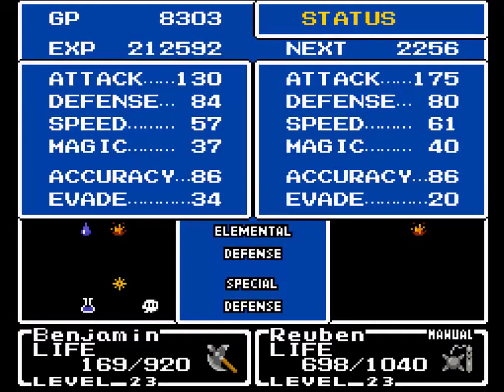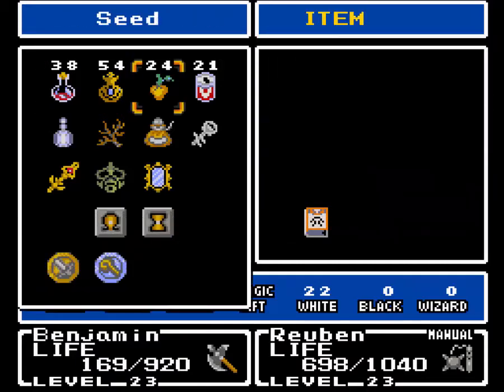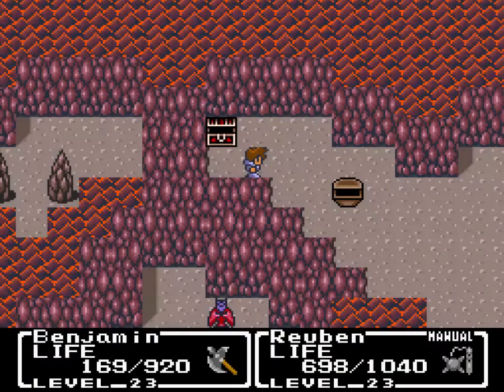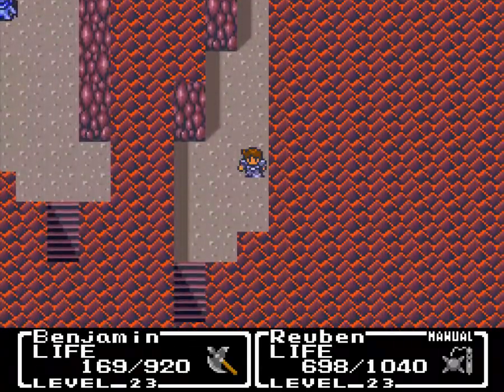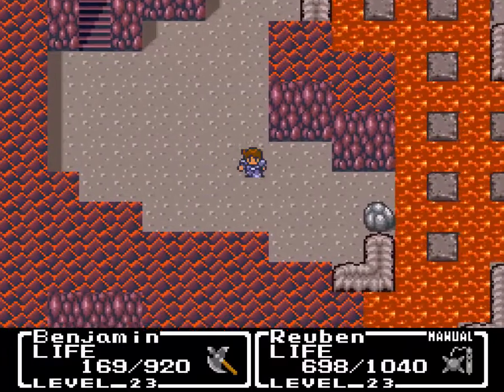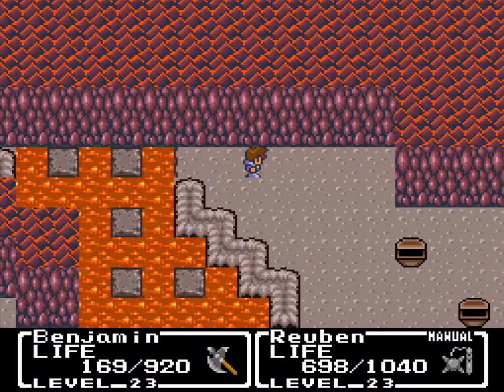They give you so many White spell charges that you never really need to use them — I've just been using them now. You get 25 White charges and 12 Black. You're going to use 90 Black charges in the first half of the game, and then you'll start using Wizard charges when you start getting the more powerful spells. Anyway, that's pretty much all the time we have for today. Next time we'll continue through the longest dungeon we've seen thus far and clear out the other side of this room. That's all for this one — see you guys next time.